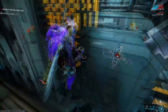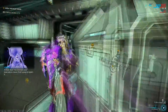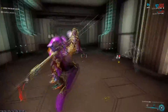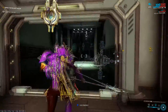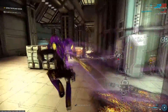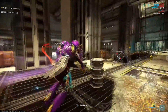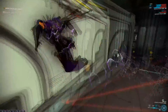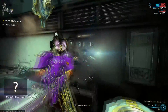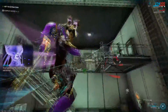Destroy the fuel injectors. A glass door has blocked your evacuation route — find a way out. Your sabotage is complete. Get to extraction.